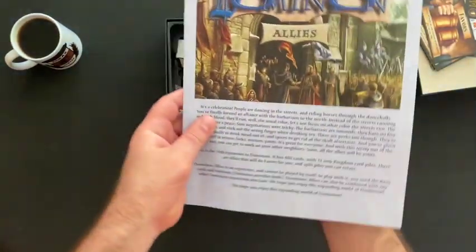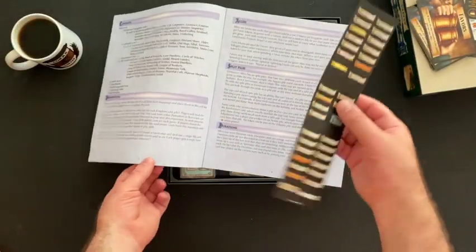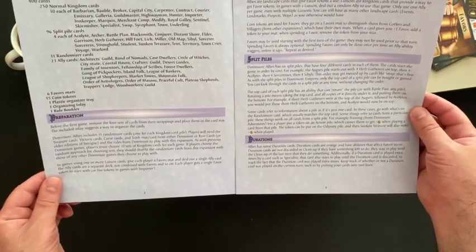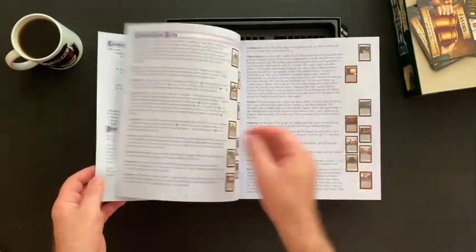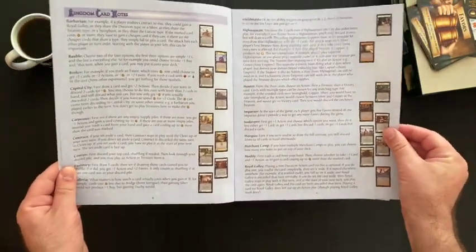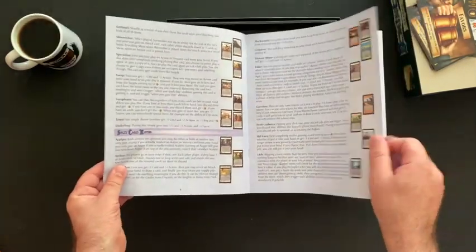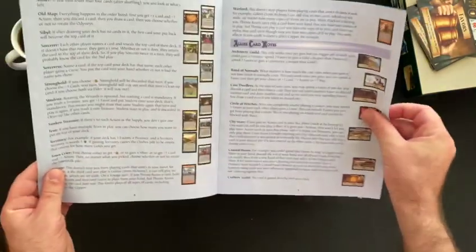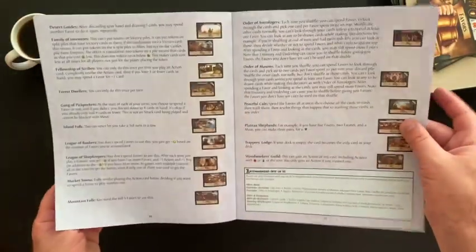Here are the rules for Dominion Allies. We've got contents, preparation, allies, split piles, and durations. Then we've got kingdom card notes — notes on each one of the cards — split card notes, more notes, and allies card notes. You do have an itemized illustrated components list spread among the notes in this game.